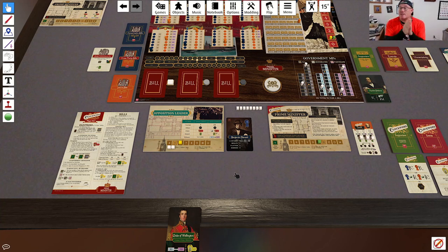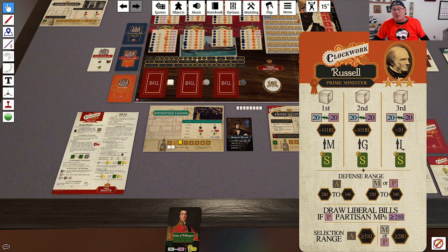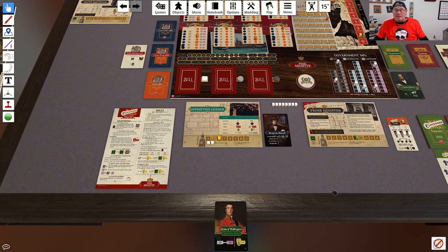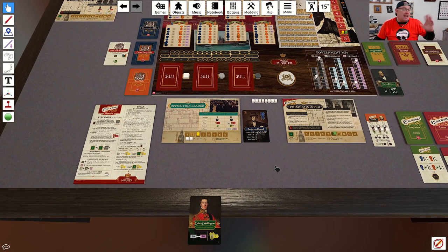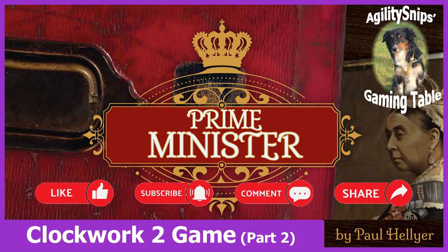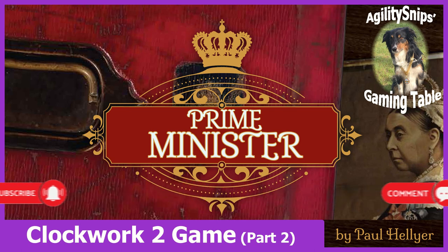What I really need this turn is to get some moderate bills on the board where I have a chance he has to pick them. He'll pick anything with moderates that's 280 or above, but not those lower ones. I need to draw a bunch of moderate bills to stop him from passing things, or at least get bills that don't give him campaign benefits. We'll see how that plays out in the next video. Thanks for sticking around — hope you're enjoying the series and the channel. Leave comments with game suggestions or rule corrections, and subscribe and hit the notification bell for new content on Agility Snips Gaming Table.